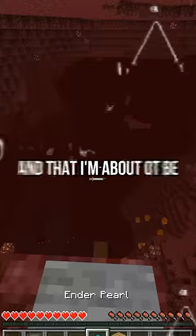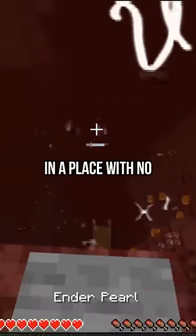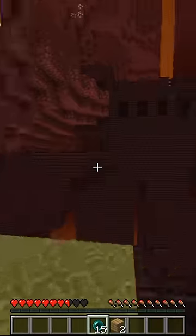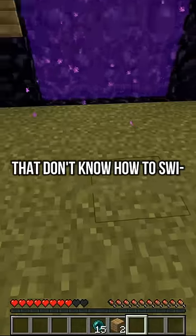By the sound I assume there is TNT at the bottom and I'm about to be blown up. But luckily I have 16 nether pros and there's a place without any netherrack. So what am I gonna do? I'm gonna throw at the right time so I land in the place with no netherrack and don't get blown up. Yes! Let's go! I'm so glad I killed all those dudes that don't know how to swim.